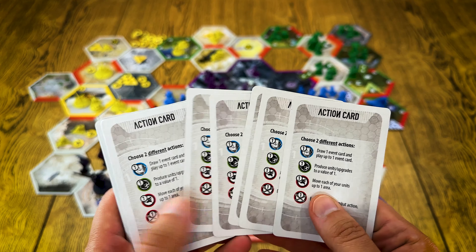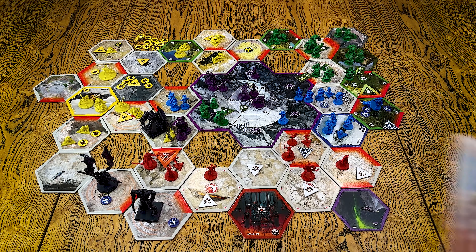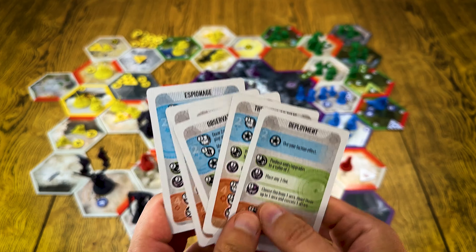Additional tokens can be added, like radioactivity on specific tiles. For example, a radioactivity token means all units on that area will be destroyed at the end of the round — except the yellow faction, because those are insects, and as we can all guess, insects survive even a radioactive fallout. So those are the main components and elements of the game board.